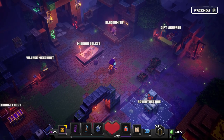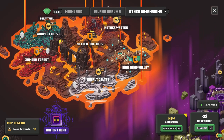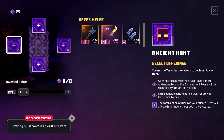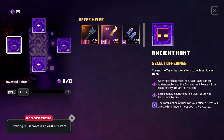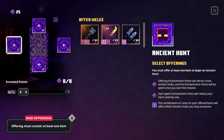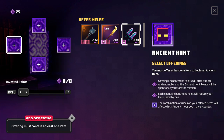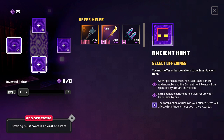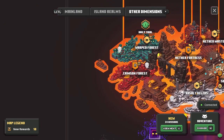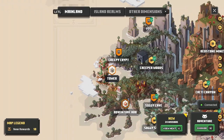Hello Zebra Herd, welcome back to Minecraft Dungeons! We've completed all the DLC adventures, so today we're checking out the ancient hunt. With this feature, you must offer at least one item to begin — offering enchantment points will attract more ancient mobs, and those enchantment points are spent once you start the mission. There's also daily trials and the tower, which I'll cover in upcoming episodes.